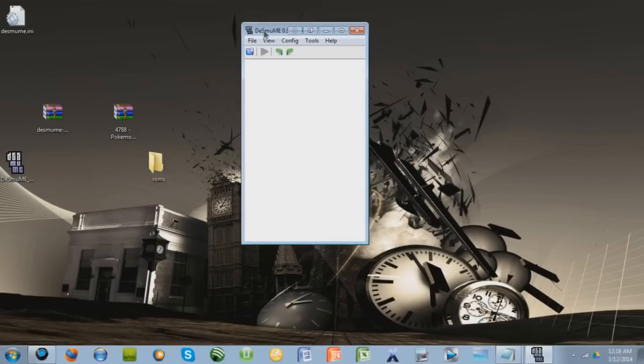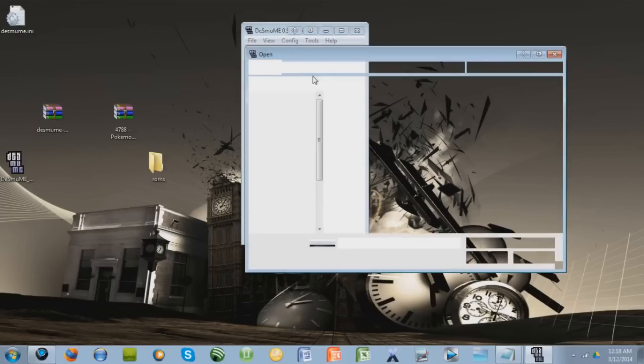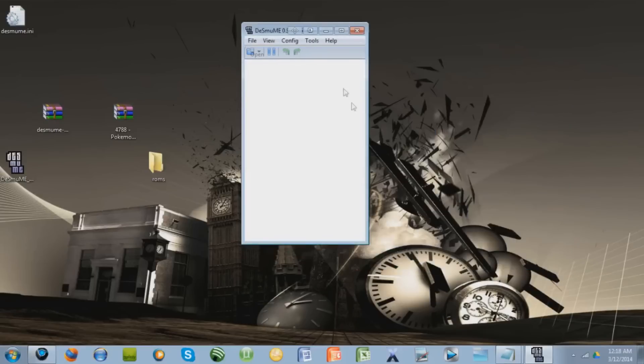Open up DeSmuME, double click it, press run. This is the emulator. Go to File, Open ROM — Control+O will also do it — and navigate to where you saved your game. Mine is in the ROMs folder, so press open.